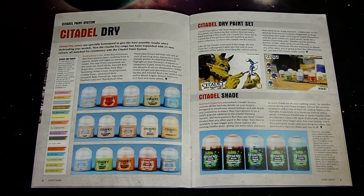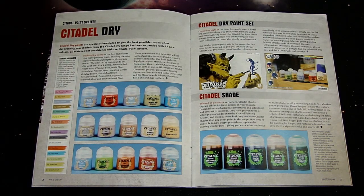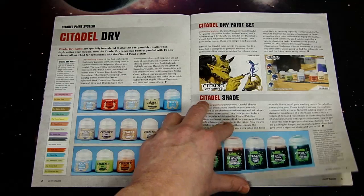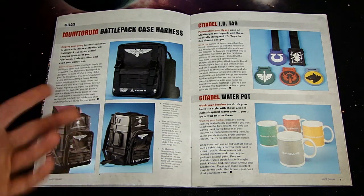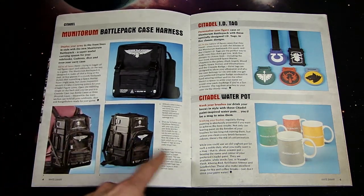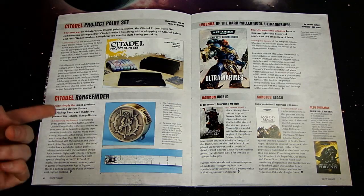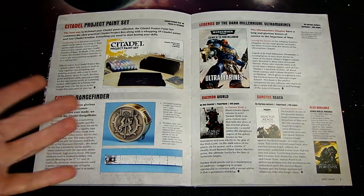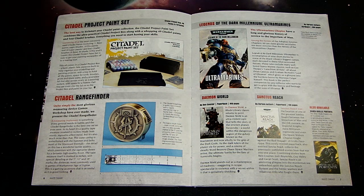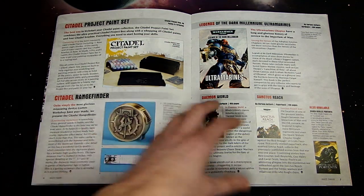There's also a new Citadel dry range. A couple are returning — like Verminlord Hide — and a couple are new, a pick-and-choose situation. There's also the new backpack case where you can put your Citadel phone cases, the water pots are making a return, Citadel ID tags, and the project box is back with the project paint set — 49 paints, some brushes, and the box itself was around 50 bucks, so not a bad deal. There's also a new range finder and some books.